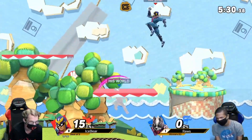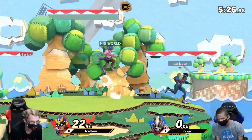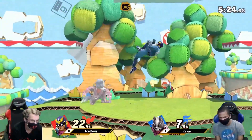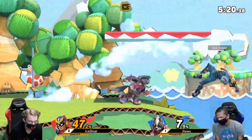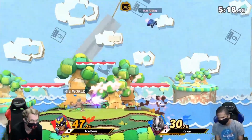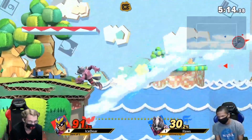And there is that knee! That is why Falcons love Yoshi's Story — those platforms just make his combo so much better. The knee can kill so early on this stage. Good combo starter from Roos here — back to neutral, but good damage for sure.